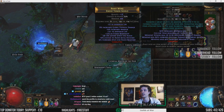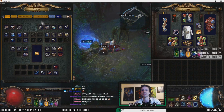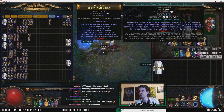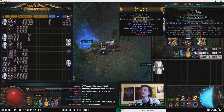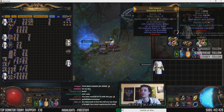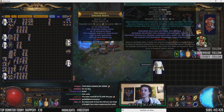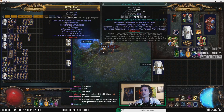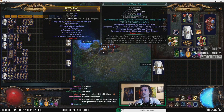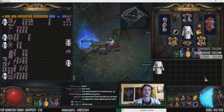Let's talk about the gem setups. We have Animate Guardian, which we use to animate the tabula every time we go down to fight monsters. We have it supported by Minion and Totem Elemental Resistance, and Minion Speed Support. In our boots we have a Portal with 23% quality, supported by Chance to Flee, Enhance, and Cast on Critical. On our gloves we have Conversion Trap supported by Multiple Traps, Cluster Traps, and Trap Cooldown. We cannot use any of these abilities because we have no resources to spend.